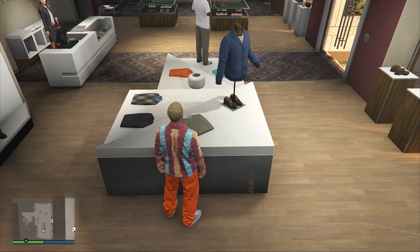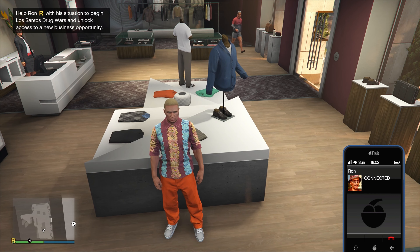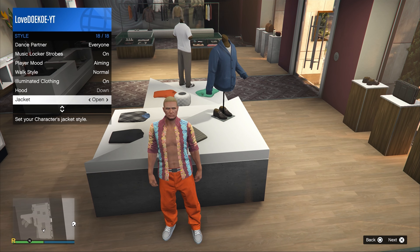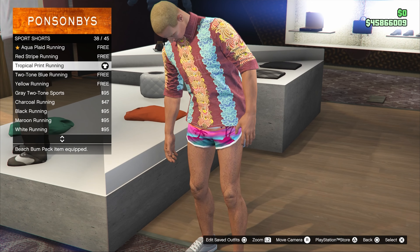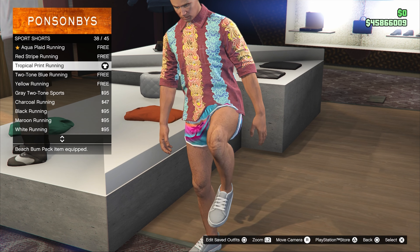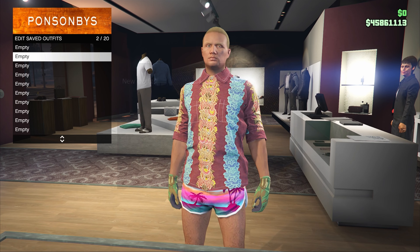Make your way over to the clothing store, then go to the top section. Now make your way over to party t-shirt and put on the burgundy garden short sleeve number 95. Make sure that it's closed — if it's open, you can open up your interaction menu, go to style and set your jacket from open to closed. Then go to sports shorts and choose the tropical print running number 38. By sneakers, choose number 2, the pink plain high tops.